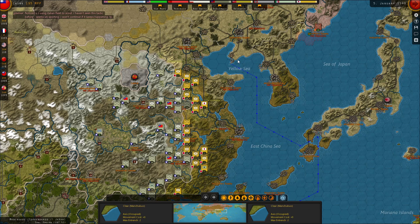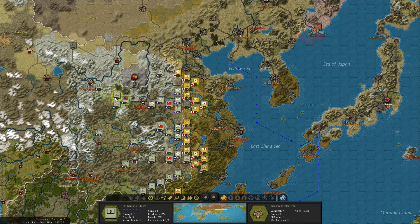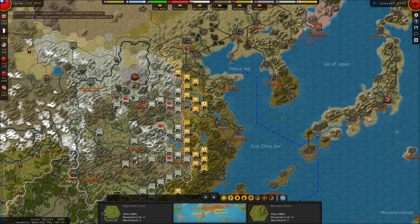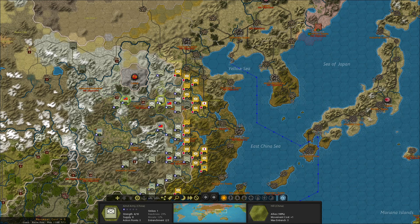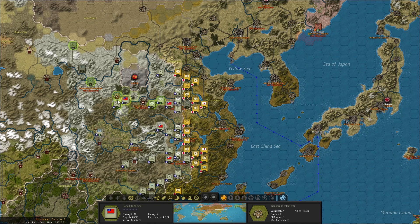It's very important to get Chinese research rolling, so I would really like to invest in some research this turn. The question is, do I put some points into this guy or this guy? I think I'd like to get the headquarters moving south, so I will not reinforce this six-pointer. Instead, I'll move the headquarters.